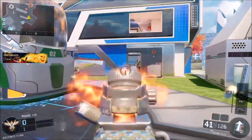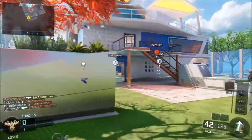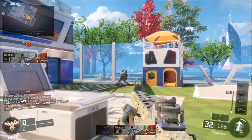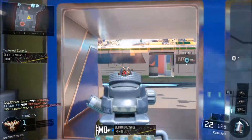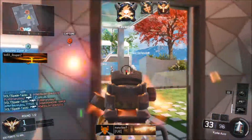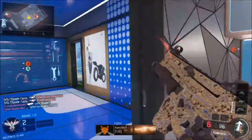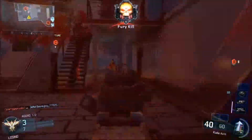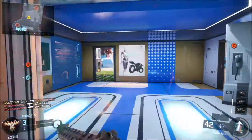This is a Black Ops 3 Nuketown spawn glitch that I actually found. This is for domination on Nuketown — not sure if it works on any other game mode, but I do know it works on Nuketown and I do know it works on domination. You can try this out for yourself, see if it works for you, and you can also try it on other maps. But I do know after multiple times of doing this on Nuketown that it actually does work.